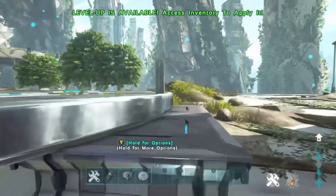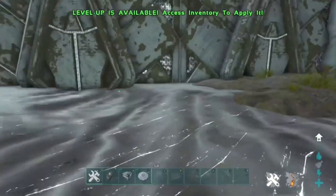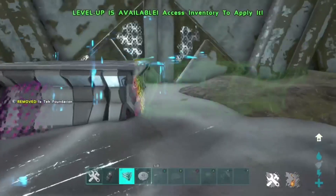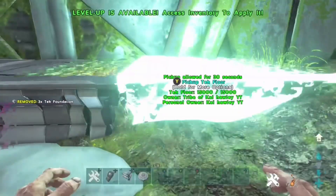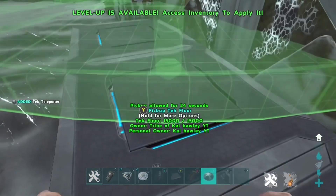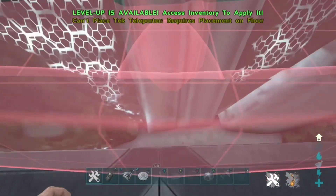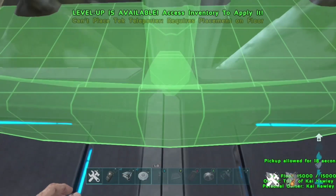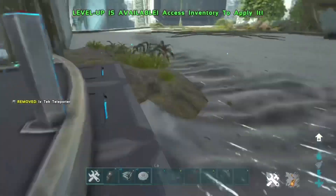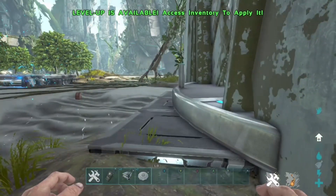For this glitch, you're going to need some teleporters. Place one teleporter here, then place a couple of foundations in front of the wall where you'll be meshing through. Get a teleporter and try to place it as close as you can to the wall. Once you're as close as you can get, take a few steps back so you can actually press the teleport option.